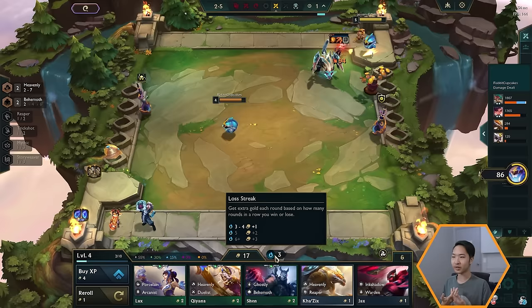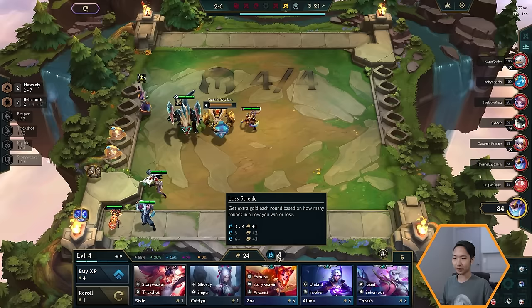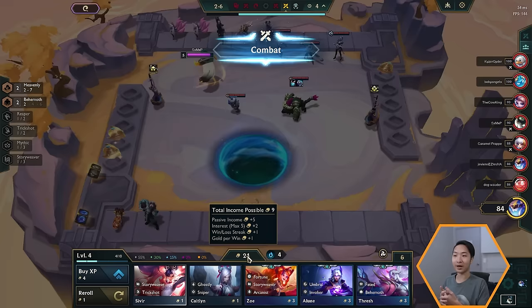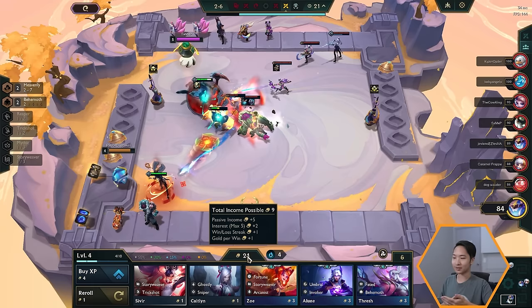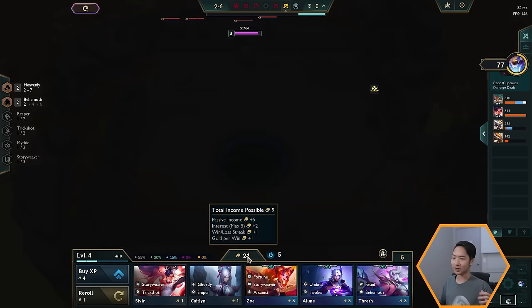You can see that we're on a loss streak. You get extra gold each round based on how many losses or wins you have in a row — this is called win streaking or lose streaking. Lose streaking is not the end of the world because you get bonus gold when it happens. You also get five passive income every round, plus interest gold. Interest works like banking — the more gold you have saved, the more interest you earn. You get one bonus gold per round for every 10 gold you hold, capped at five gold maximum at 50 gold.